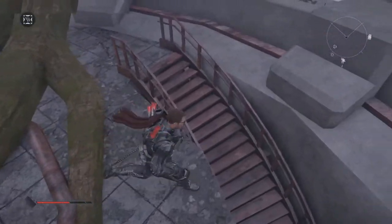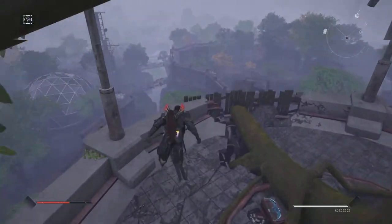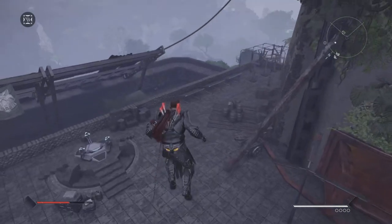I believe I flew up here, but I believe you can actually walk up here — let me check. No, you can't walk up here, you're gonna have to fly. I don't know why they even have stairs spiraling down. Let me show you exactly how I got up here, because you guys won't have unlimited flight, so I'll show you a way to get up there.